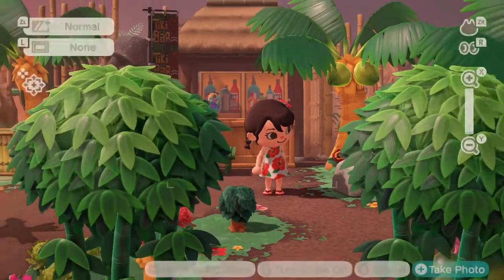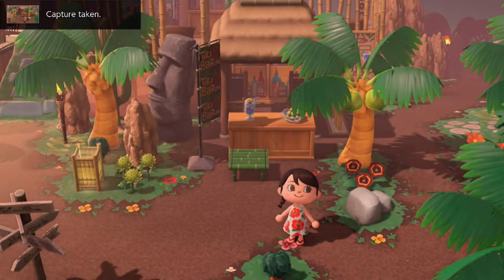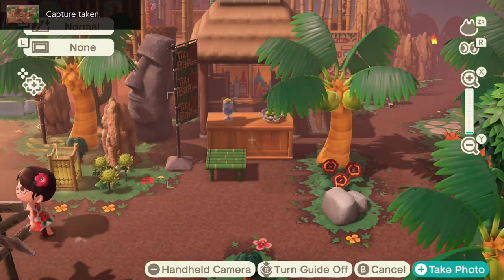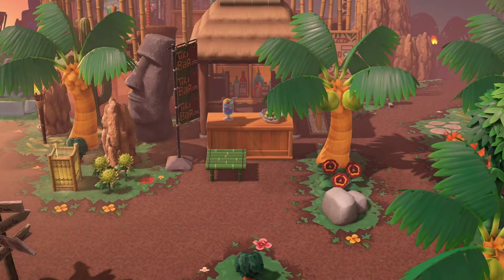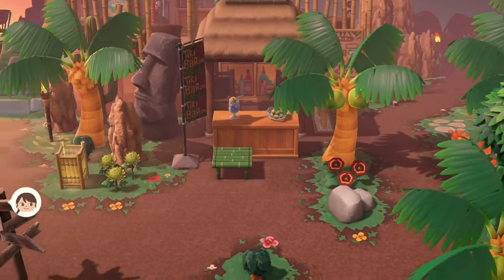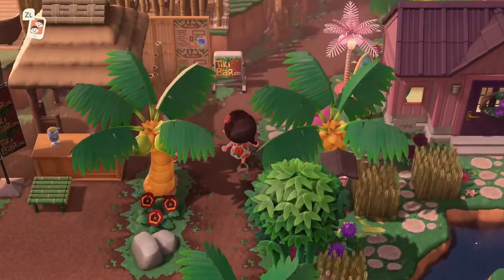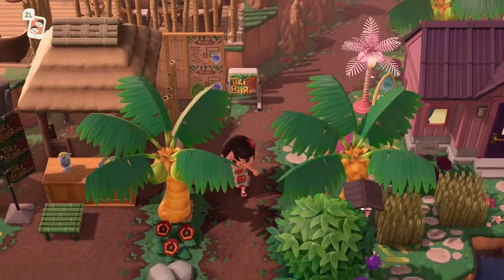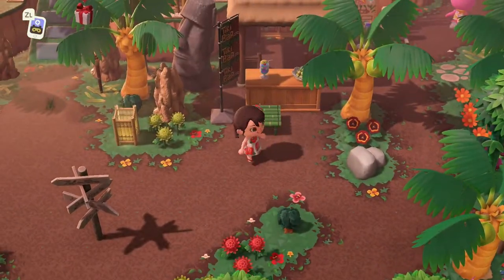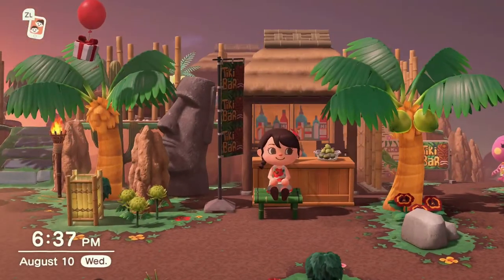I hope you guys will give this build a try, because even if you don't have a tropical island you could totally customize these structures into something that fits your island. You could turn this into a little ice cream stand, shaved ice, or a popsicle stand — super adorbs. Even as summer winds down, builds like this can really help fill in small blank spots on your island.